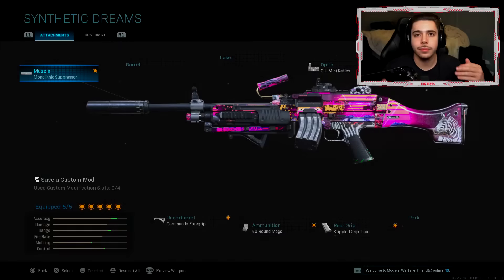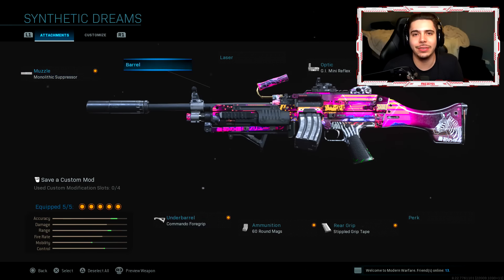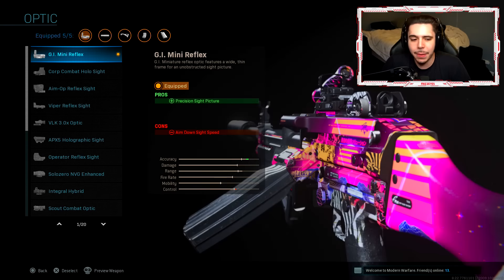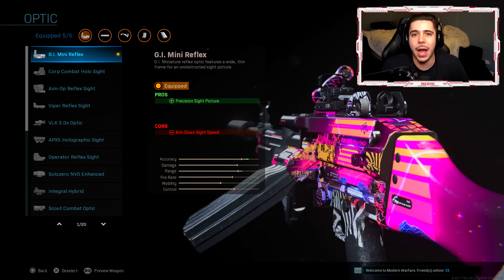Let me give you guys this class setup. Here is the Bruin class setup I was using in today's video. Starting off, we have the Monolithic Suppressor. You get a damage range buff, which means it takes fewer bullets to kill at longer ranges. You guys saw me flanking, catching the enemies by surprise, being as stealthy as possible. The Monolithic Suppressor does a great job of keeping me hidden. One of my favorite attachments in the game. Next, I have the GI Mini Reflex. I don't normally run optics, but the iron sights on the Bruin are not the best, so I highly recommend the GI Mini Reflex if you're playing multiplayer.